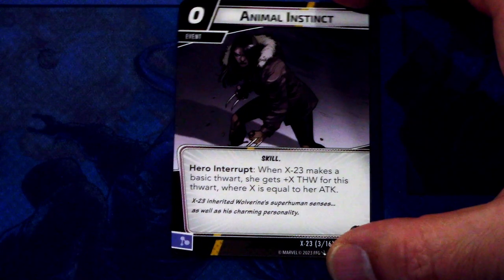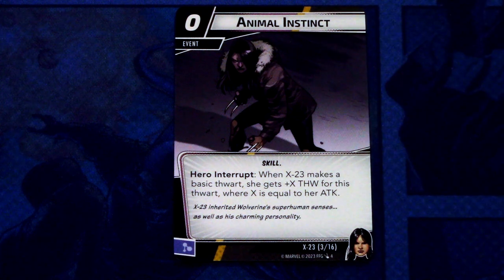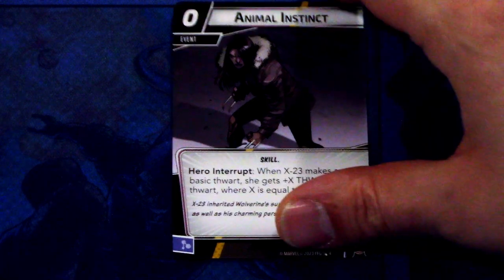Animal Instinct — there are 2 copies of this event. It's a 0-cost event, Skill trait. Hero Interrupt: when X-23 makes a basic Thwart, she gets plus X Thwart for this Thwart, where X is equal to her Attack. This can be committed as a mental resource.